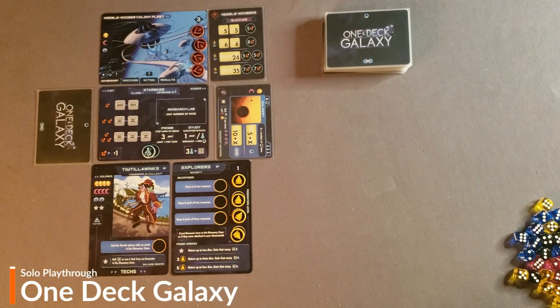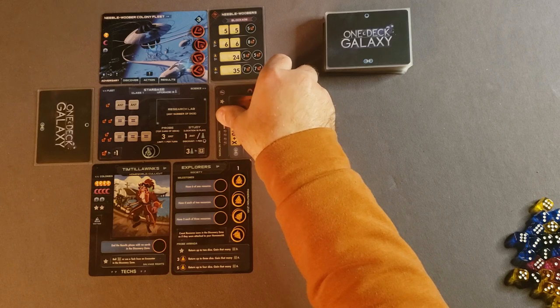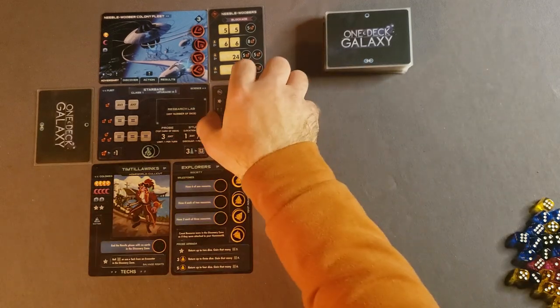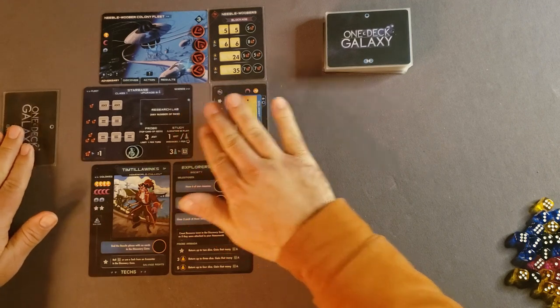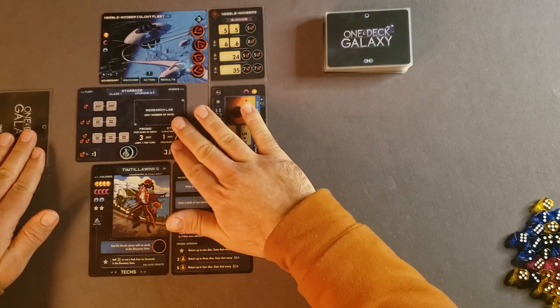Hello and welcome to Tabletop for One. Today I will be doing a playthrough of One Deck Galaxy, the spiritual successor to One Deck Dungeon. Please bear in mind that I've had quite a bit of difficulty with the rulebook. I've done my best to learn this game well. The rulebook has some issues, some missing information, most of which you can get off of the forums on Board Game Geek. This will not be a tutorial for the game but I will do my best to explain things as I go, and if I get any rules wrong please let me know in the comments below and I will try to correct those on the screen.